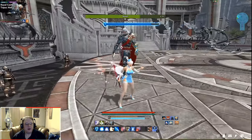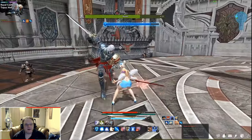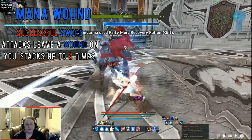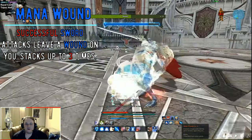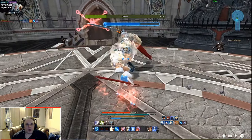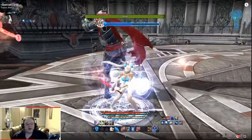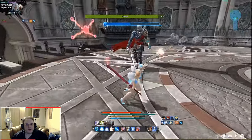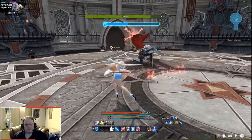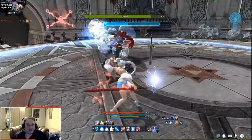Now let's focus on one of the main mechanics that Rommel has — the mana wound. Rommel has two weapons: a sword and a large gauntlet that Maka gave him. Whenever Rommel strikes you with a sword, he will land a mana wound — you can see it as a debuff. This stacks up to three times. With one stack, the damage you receive from the gauntlet attack is minor; two stacks it's moderate; and three stacks it's kind of fatal — it does a lot of damage.